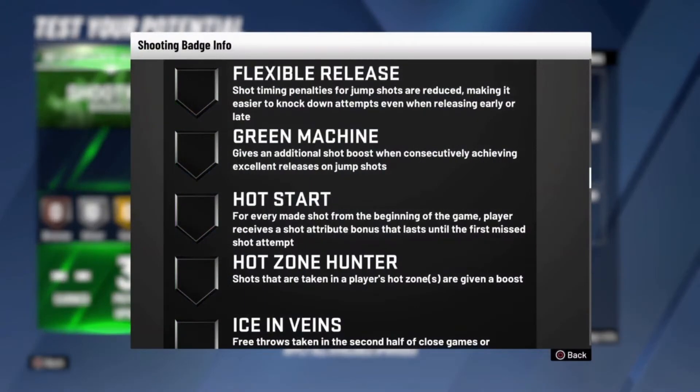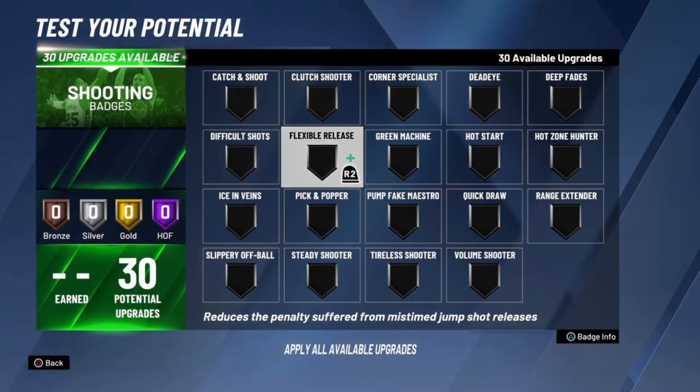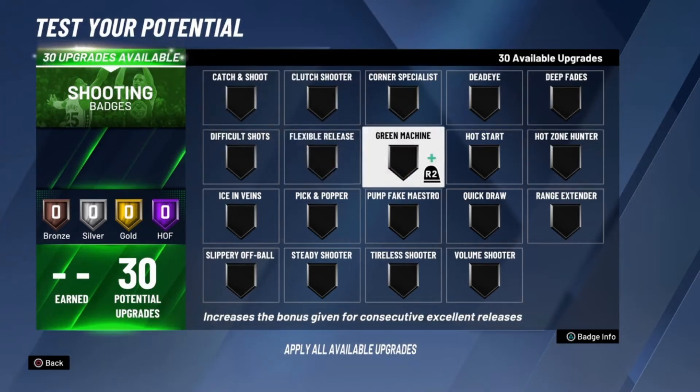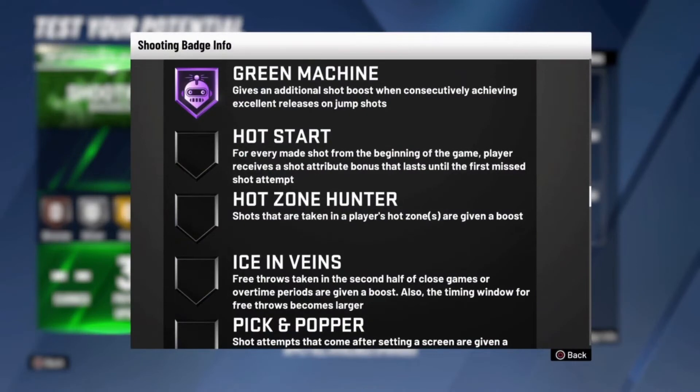Flexible Release — I would say don't use this badge at all. This is the first badge I'd tell you not to waste any upgrades on because it really doesn't activate much. For it to even activate you'd have to shoot a nearly perfect bounce-back release, and no one's going to do that unless they're lagging. Unless you have really bad connection, don't use this badge at all.